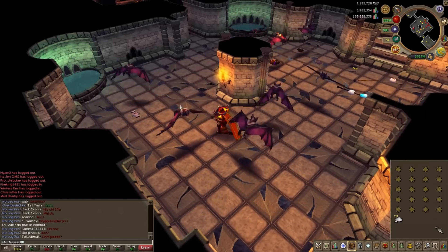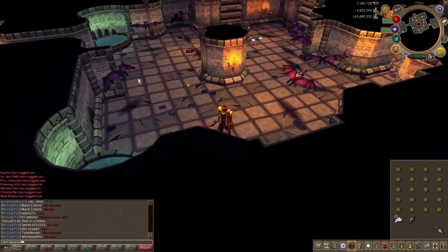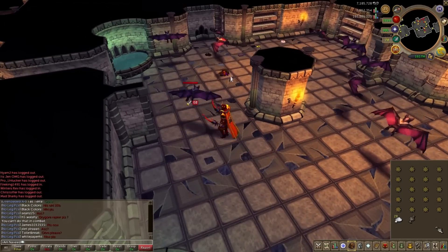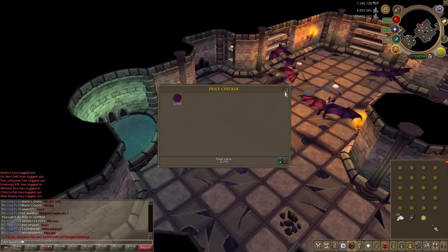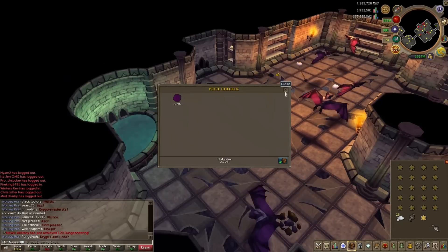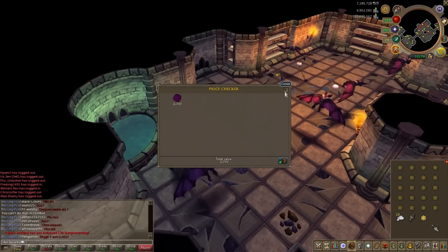Let me just show you how much profit you can make per item. If I pick up a batwing, you'll be able to see the profit — it's 2,700 profit per batwing. So if you have a full inventory, we're talking about 85,000 profit.